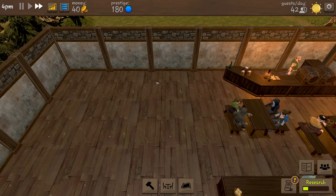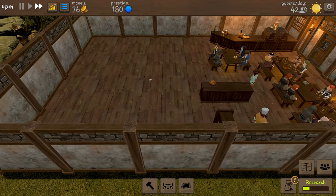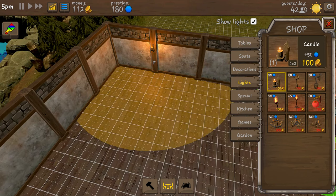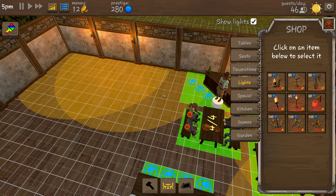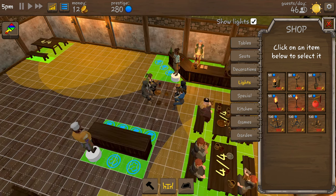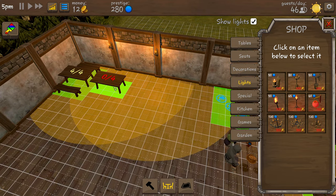Next up I want to move my tables about - I think we can make better use of the space. Before that we're going to need lights. When we've got a bit more money we're going to add some lights over this side and then move all these benches over there and make ourselves loads of room. Lights cost 50 each, so we can get two, and we'll drag them there.